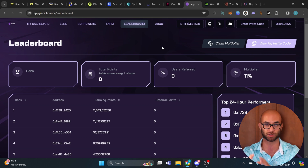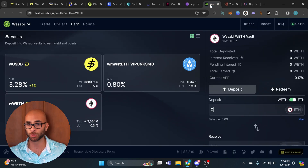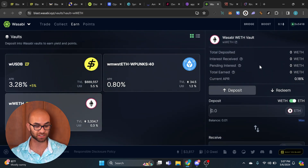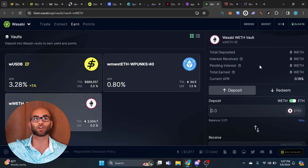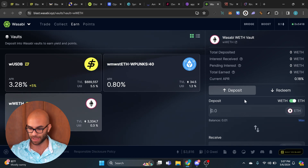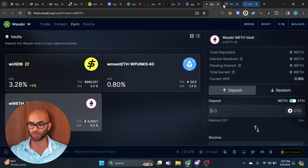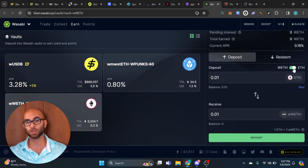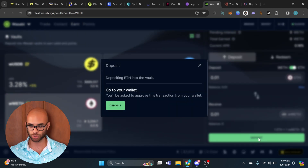Another very similar one to Juice is called Wasabi. The main thing I'm doing on this site is just depositing wETH. Because I already did that trade on the very first project I already have wrapped ETH. If you don't have it yet you can go back to one of those swaps. All you have to do is deposit wETH or even ETH, and then you're going to start accumulating points.